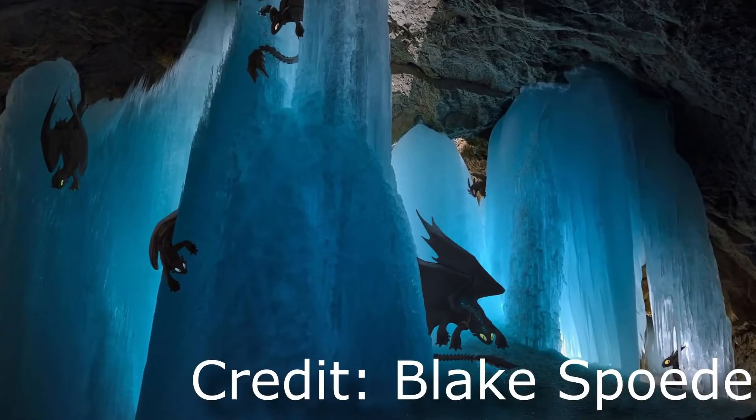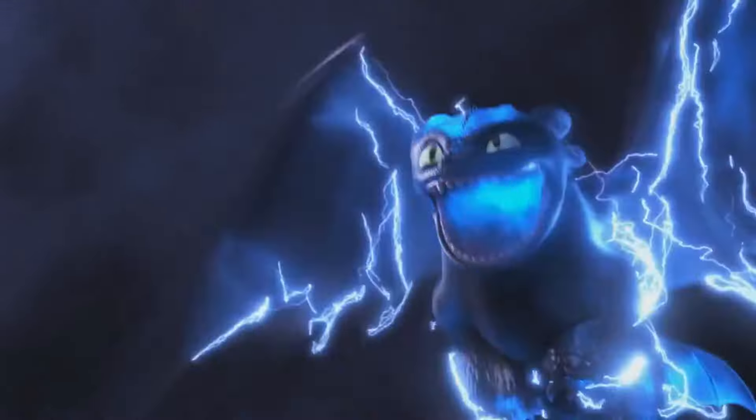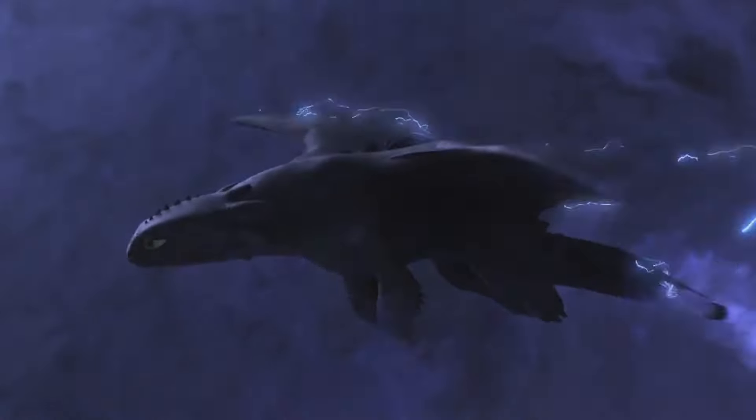However, they become sitting ducks if spotted during the daytime. Similar to Night Furies, Night Furies possess the ability to cloak themselves — they can absorb lightning from the sky and encase themselves in an electric aura, becoming temporarily invisible. This power comes with a drawback: it consumes a significant amount of energy, as we see in The Hidden World.